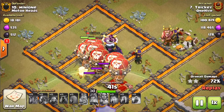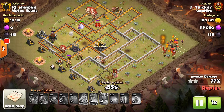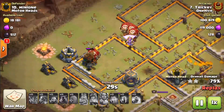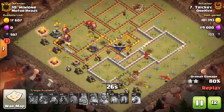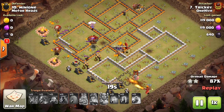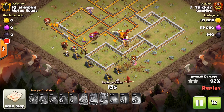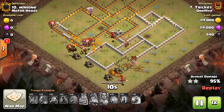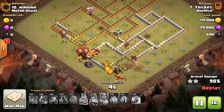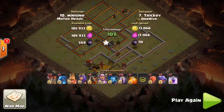Look at this big swarm getting through the expo really, really fast. The balloons are tanking while the paths go down. The warden gets hit by a seeking air mine — I think there are three hounds left, the other three popped, so there are pups everywhere. This base is absolutely wrecked. You need to be very careful using all single infernos nowadays. If your base still uses all singles, you really need to think about changing that — bats are very powerful against singles. I recommend at least two multis on your base. Good job Tricky, bringing in the three star.